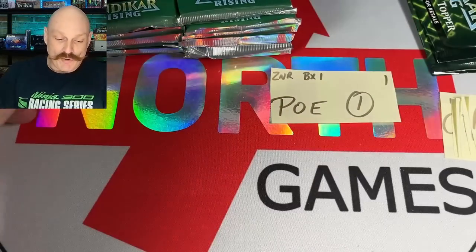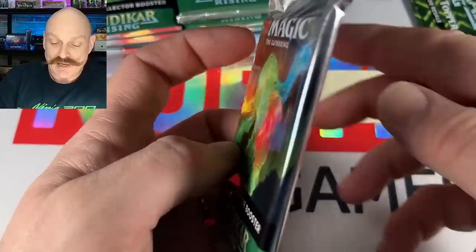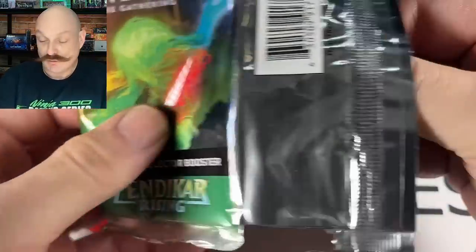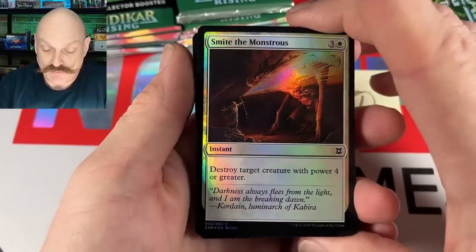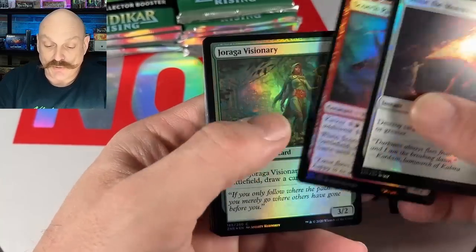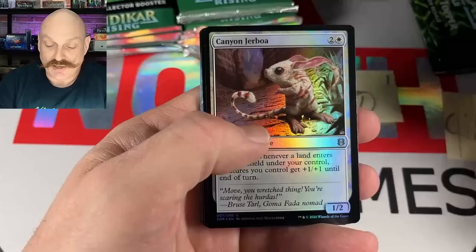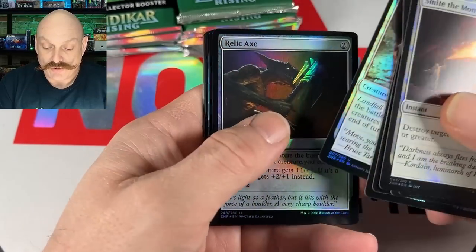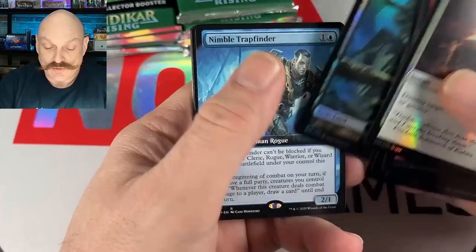Starting off with Poe, box one. We've seen it before — foil Ancient Tomb out of this pack. We're playing Rich Get Richer today; the box-toppers will go to the people who hit the two best cards financially.